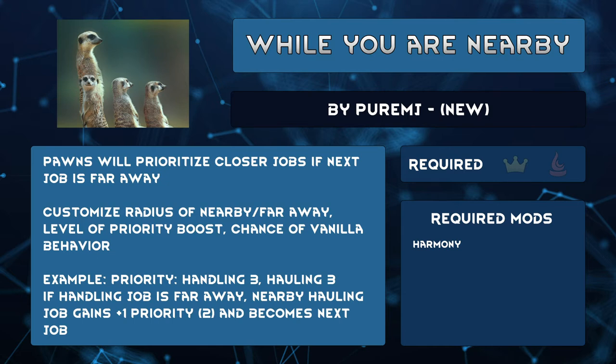I'd highly recommend using WorkTab to deeply customize job priority, from priority one to nine. Don't forget to control click on job categories to expand it even further. I definitely use it on Construct so all pawns can haul ingredients to a blueprint or add a roof. Since adding this mod to my current colony, I have seen a significant increase in jobs getting done.